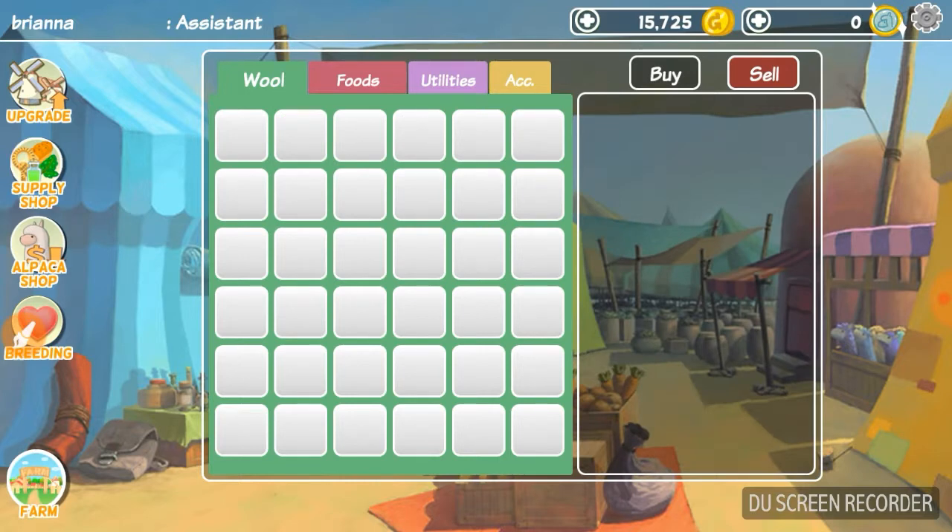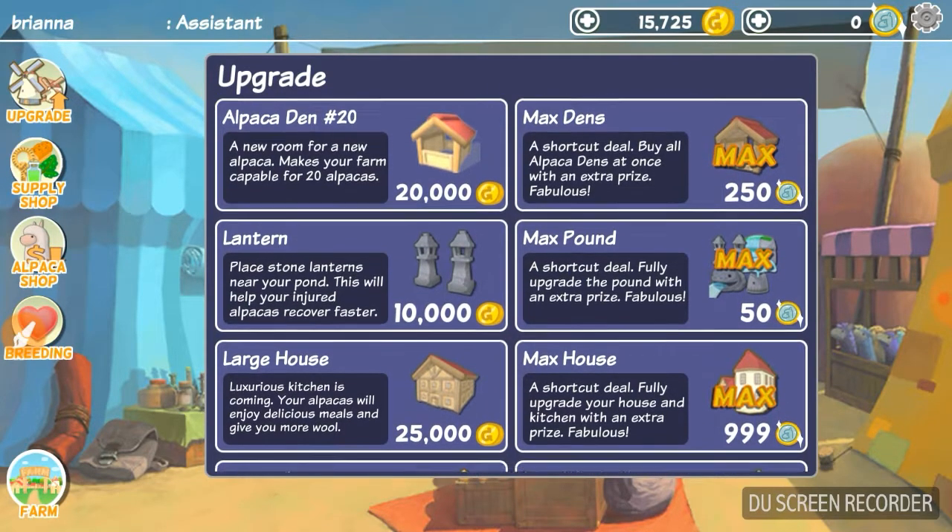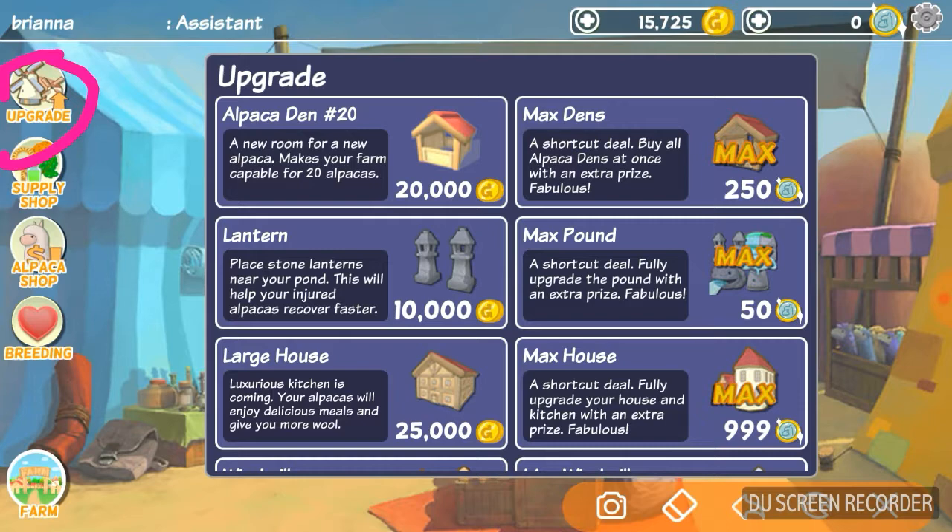That sells all your wool. Now let me show you how to upgrade stuff — go into your upgrade panel.